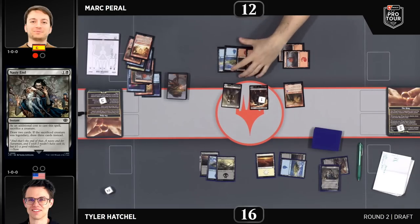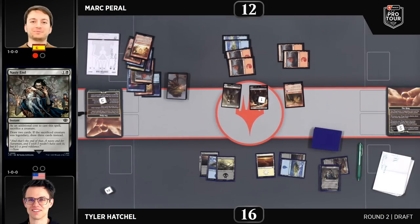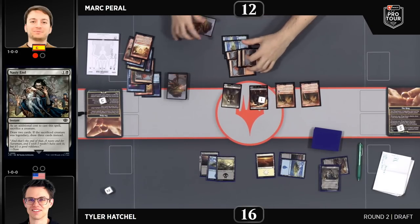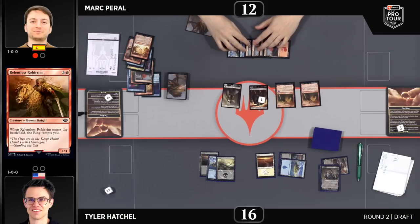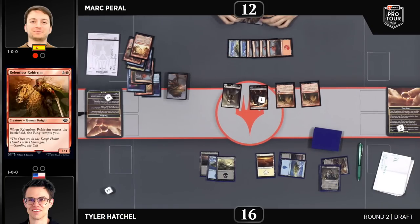Nasty End is the perfect response for Hatchell — he's going to lose the creatures regardless, but Nasty End drawing him three cards off of that Dunland Corbane, which was legendary thanks to the fact that it was bearing the ring. That's going to be a very good interaction for everyone to keep an eye on through these limited rounds. Ring bearers are legendary, and that adds so much synergy to the rest of the format.